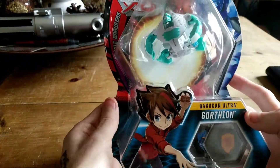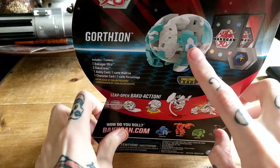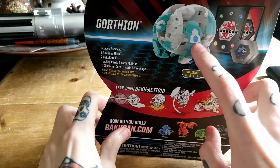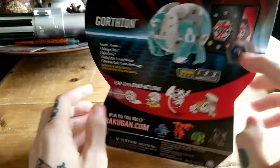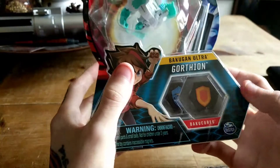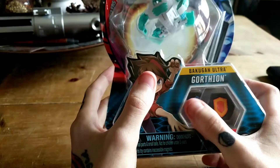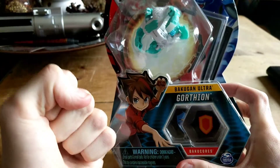For now we're gonna be taking a look at Gortheon Ultra. Looking at the packaging here, he is a level one. There we have Gortheon — a nice image of him right there. Very chunky fellow, but then again he is an ape. He comes with his cards and his cores: from what I can tell he comes with an orange shield and a blue shield. I love the blue shields — they're my favorite cores because I'm all about that power.